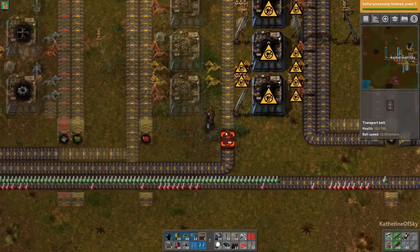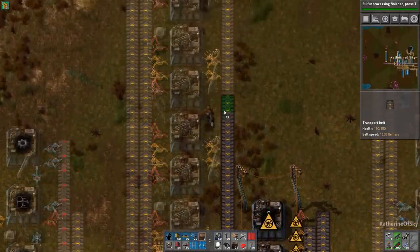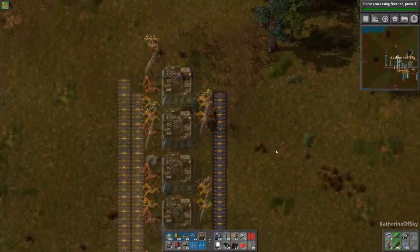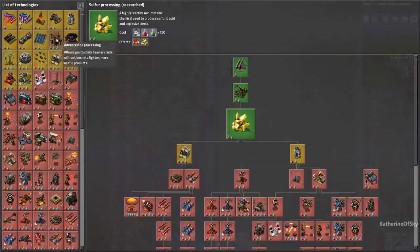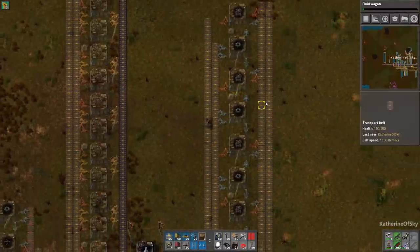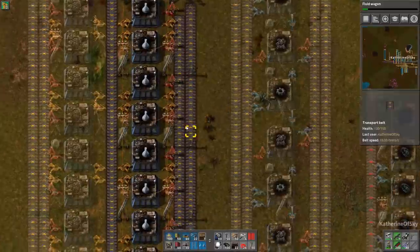There we go — now we have the entirety of the gray science machines set up. I'll just take this belt all the way to the top here. Sulfur processing is done. This is why I didn't have research on before — because it's just fast. Now what do we need for this gray science stuff?